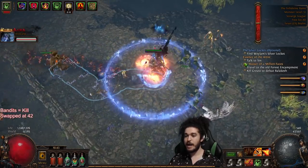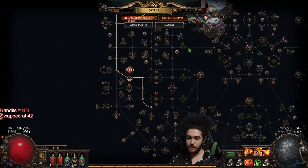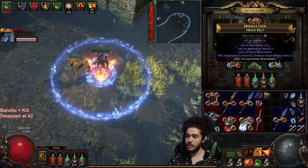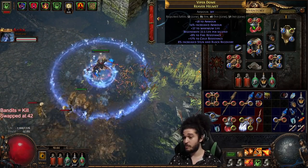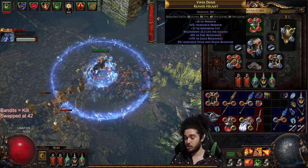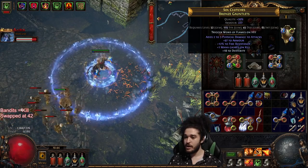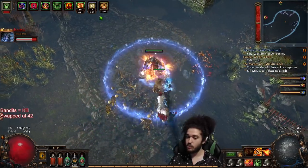In this patch specifically, it's a lot easier to run Righteous Fire, mainly because of this cluster here — Hardy — and because you can now get flat sources of life regen on much, much more gear than before. They pretty much doubled the life regen. So like 22.5 life regen here, you can get rings with life regen, you can get corruptions now with really good life regen.